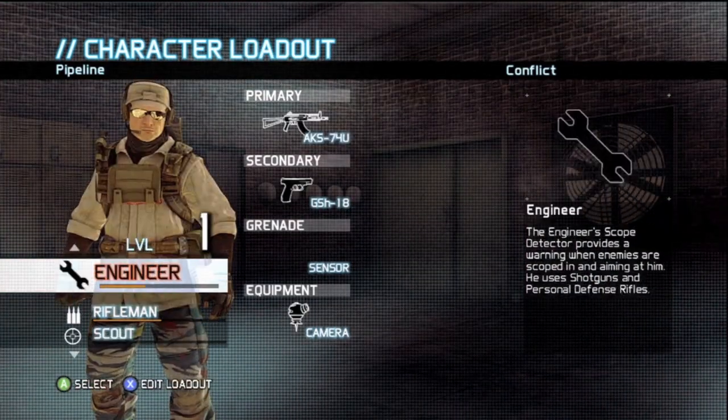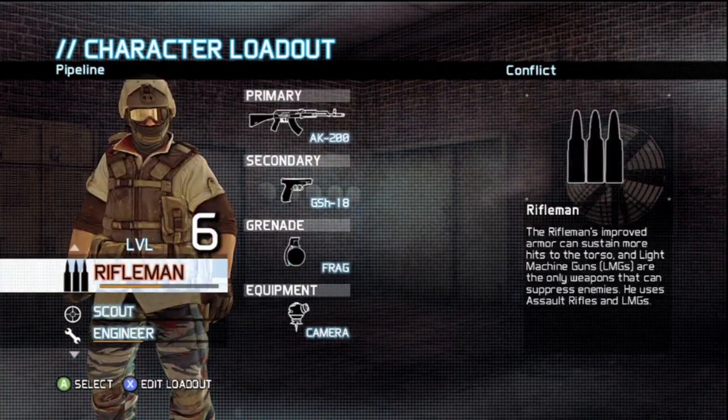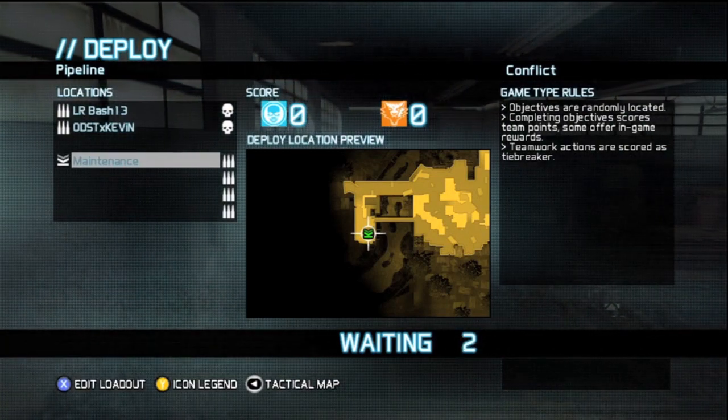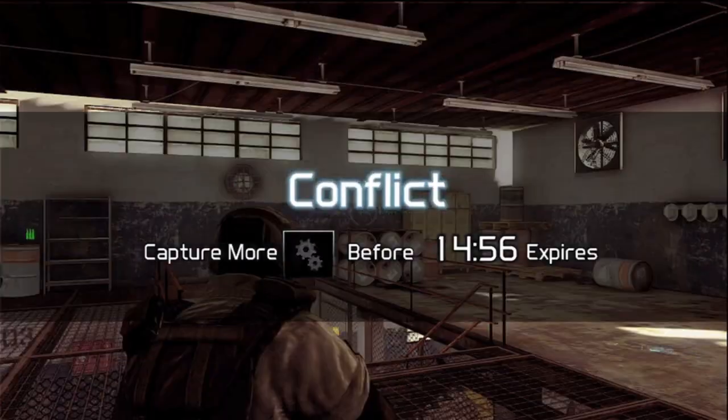There's three different classes you can play with in the beta: engineer, rifleman, and scout. I like to play as a rifleman, just because those are the weapons I've customized. Game's about to start — let's see if I can press A to spawn.